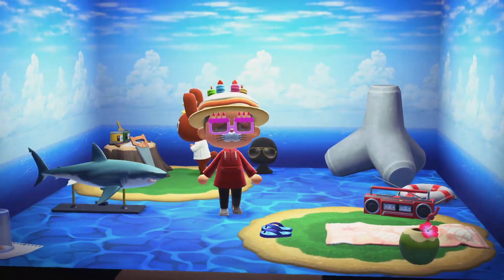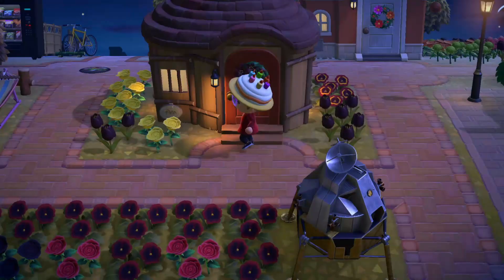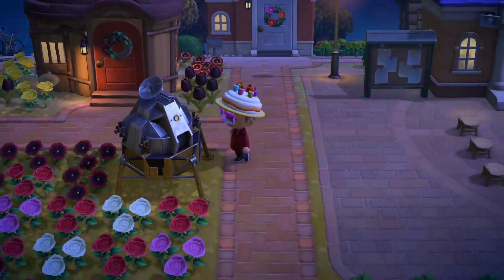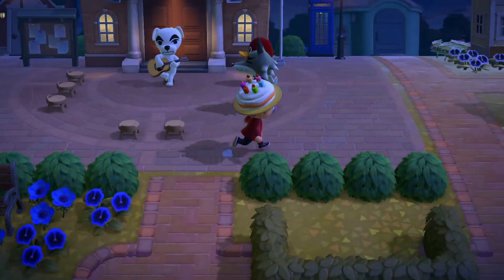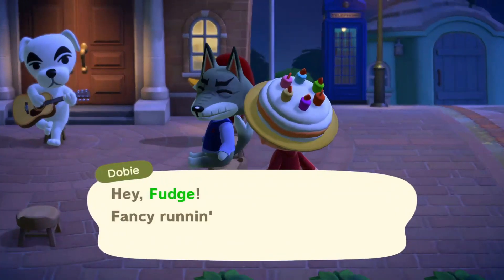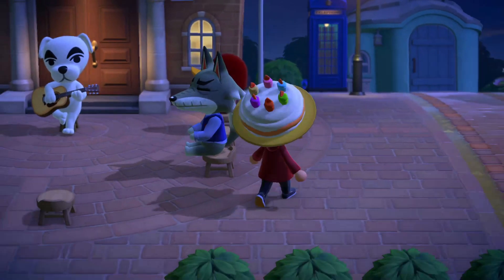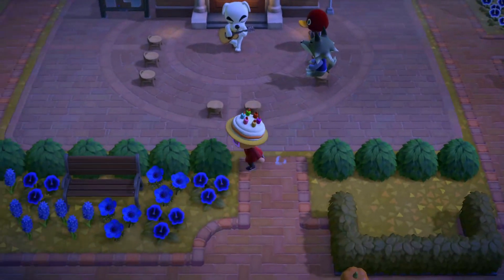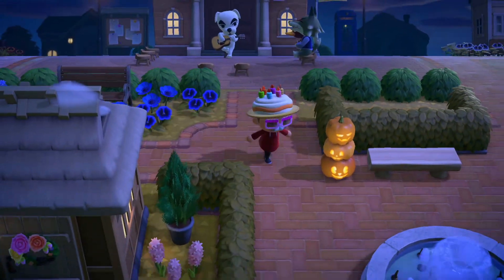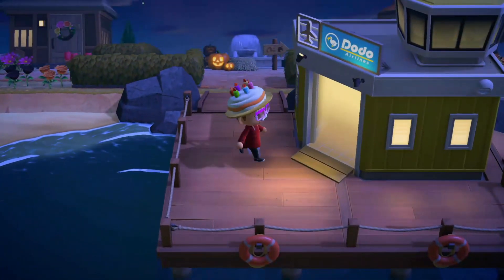I wish I had this when I was hunting for Punchy. Continuing on — my lunar lander is pretty sweet, but it's like the only lunar thing I actually made there. That's Dobie — he's cool, like the grandpa of the island. And this is Bill, he's my jock villager.